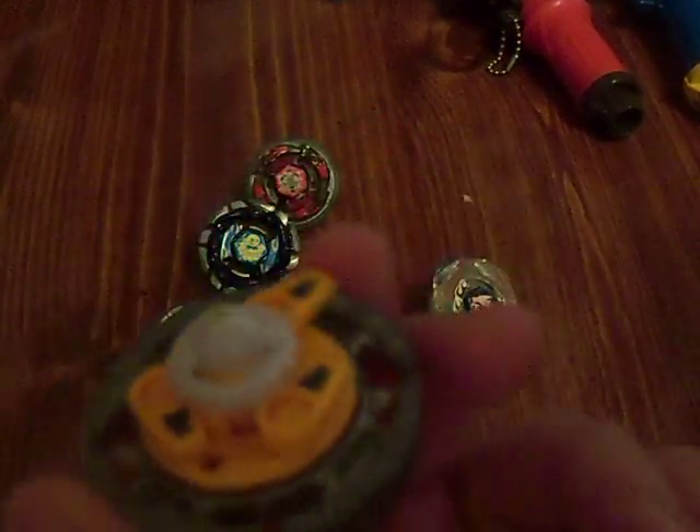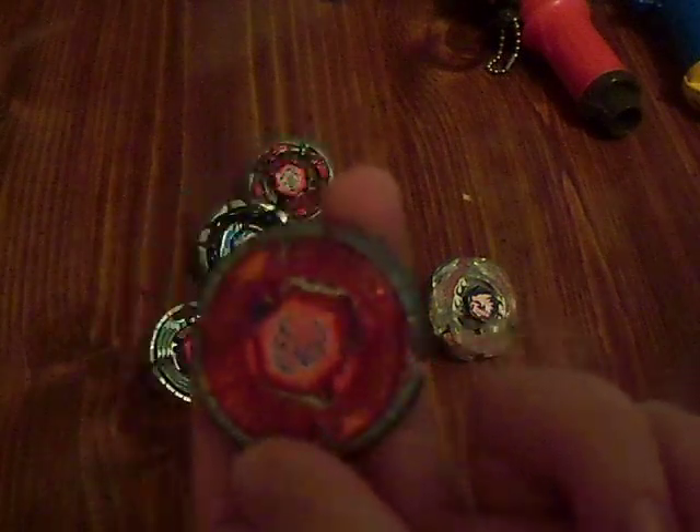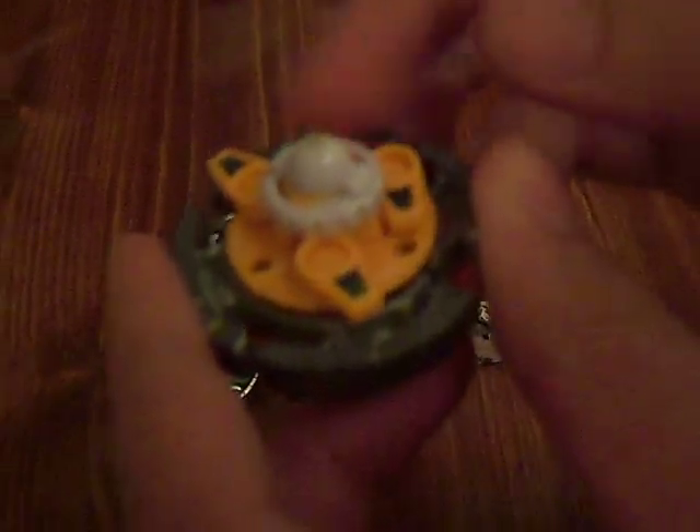Another Earth combination, which is my defensive combination at the time: Earth Bull C145 Wideball. Once again, use a Metal Face for your defensive combinations, always. Right now C145 is outclassed by GB145, but unfortunately there have been very few spottings of Earth Virgo in America. So for right now, C145 is the best we can do.